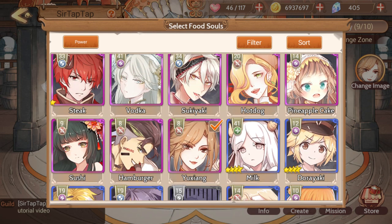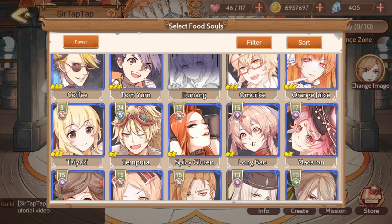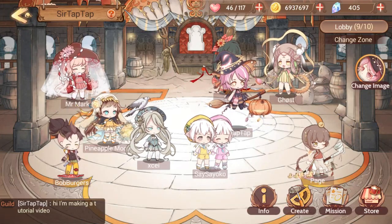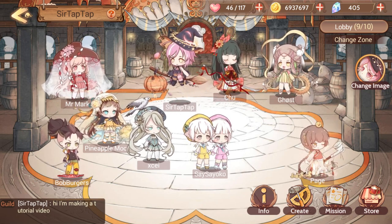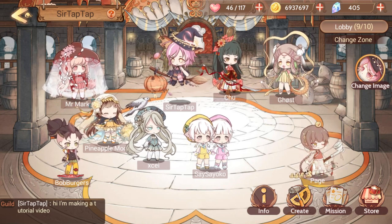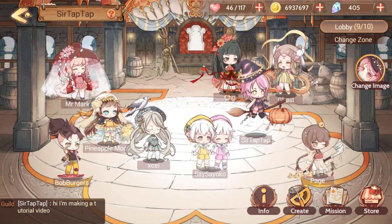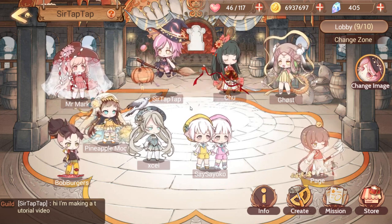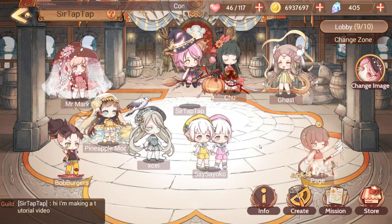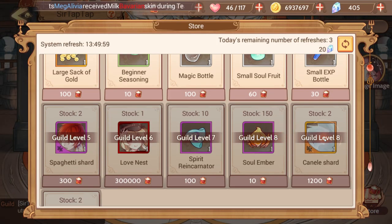The guilds are pretty nice, but they really need to upgrade the chat system. I've had some fun brief chats in here where multiple people are online and excited. But mostly we just chat on Discord because the guild chat is so limited. It would also be nice to know if people are actually in the guild menu or not — the guild looks fully populated but most of those people probably aren't in the menu at all. Guilds are still fun and I highly recommend joining one.